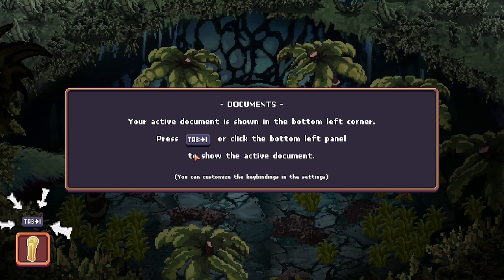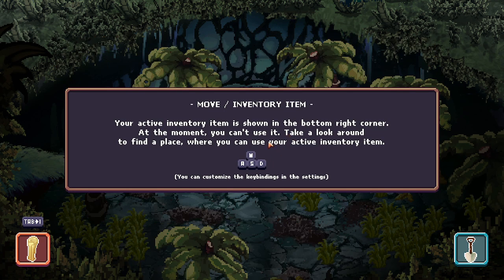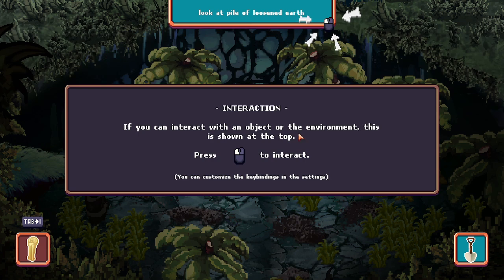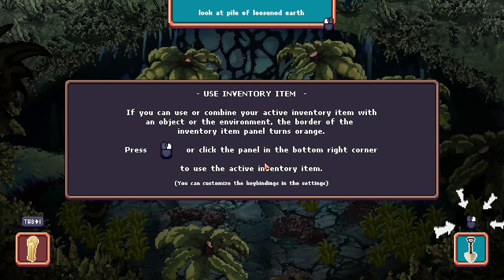Okay, so to see active documents, just press Tab. We have the map here, and we've got some hallmarks, so that's going to be important later. Now we just move around with W, A, S, and D. When we get to an area, we can inspect it — there's a pile of loosened earth. We should definitely dig here. And that's how you dig — pretty simple.